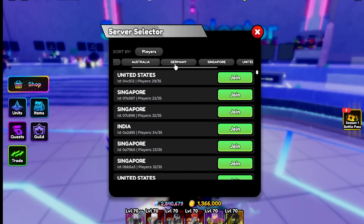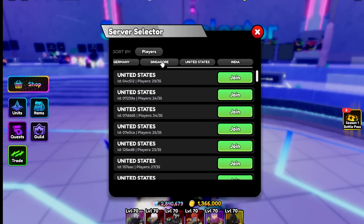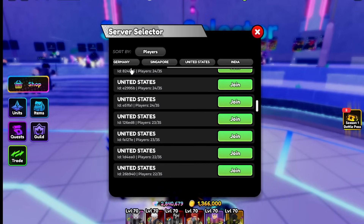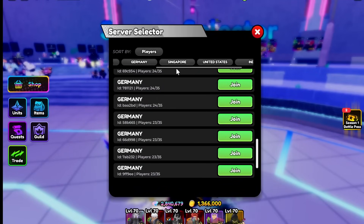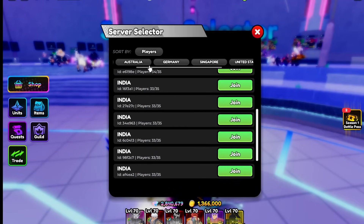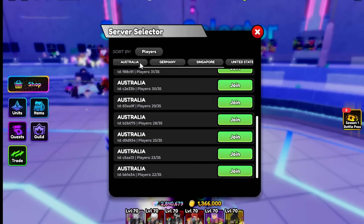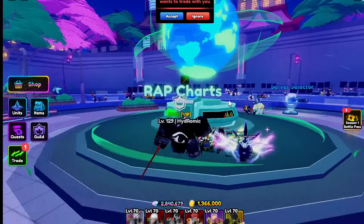To buy cheap flips, usually newer players are in Singapore or United States servers — they don't know the values well and tend to sell their stuff cheap, so I pop those servers to find deals. When selling, I like to go to Germany, India, and Australia servers. These servers usually have a bunch of richer players who are willing to overpay, so you can overprice your items and still get them sold.